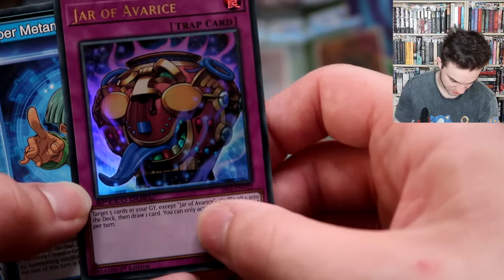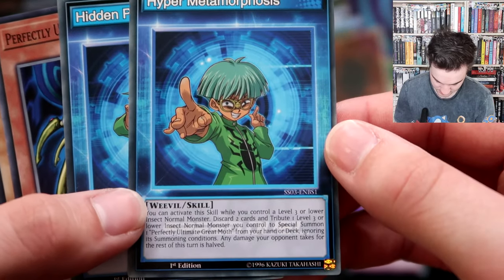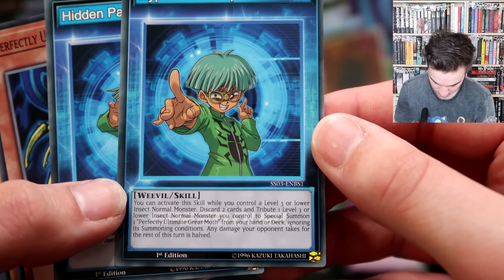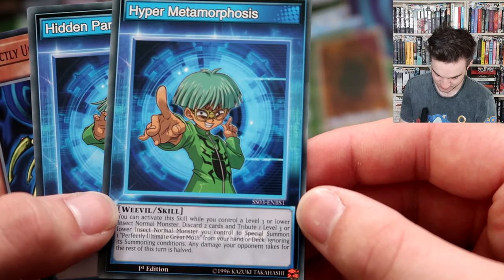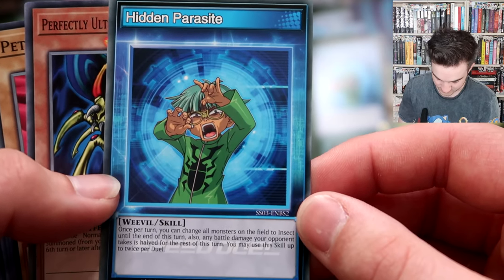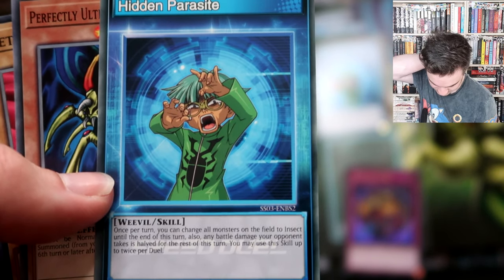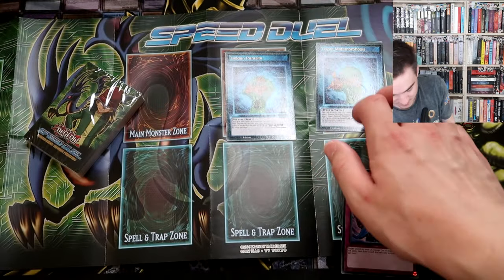The Jar of Avarice has the Speed Duel watermark, and you've got some skill cards. You can activate the skill while you control a level three or lower insect normal monster - tribute one level three or lower insect normal monster you control to special summon one Perfectly Ultimate Great Moth, ignoring its summoning conditions. Any damage your opponent takes for the rest of the turn is halved. There's also Hidden Parasite: once per turn you can change all monsters on the field to insect types, and any battle damage your opponent takes is halved for the rest of the turn.